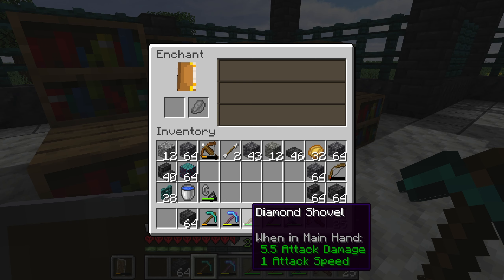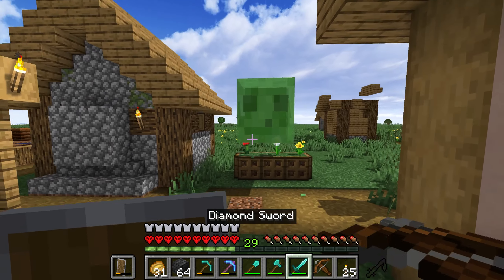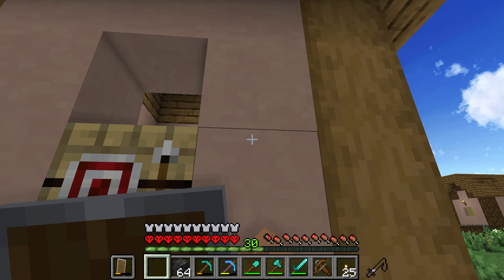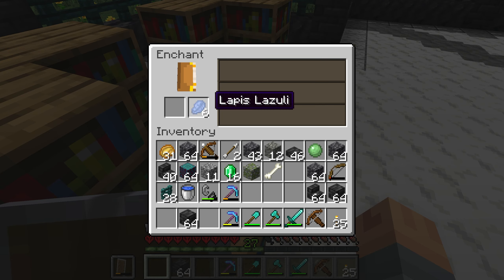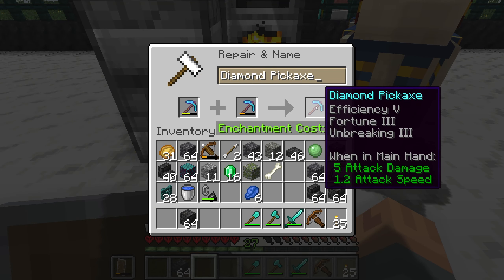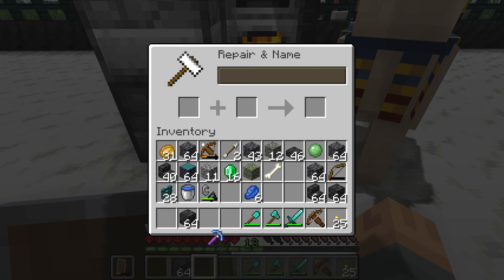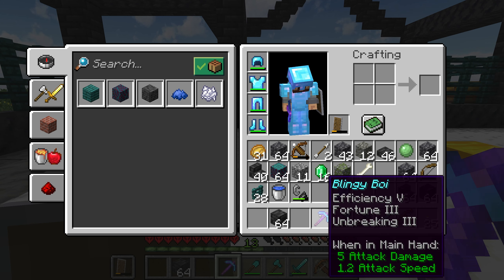We have unbreaking three on this pickaxe. If I combine this pickaxe with my fortune one, we've got ourselves an unbreaking fortune pickaxe. Give me some XP. The XP is good. Give me the XP of epicness. 30 levels once again. Unbreaking three — that means we can make ourselves an efficiency five unbreaking three fortune pickaxe. Dude, that's brilliant. 13 levels to make ourselves a top tier fortune pickaxe. The only thing missing is mending, so maybe we'll get that later in this series.